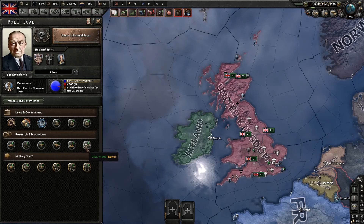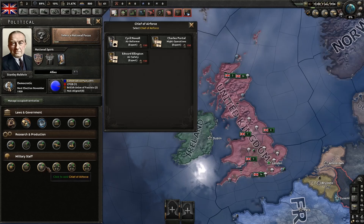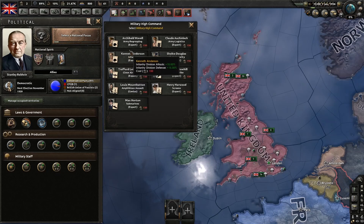That's all the research and production out of the way. Now we move on to military staff. All these are are people you put in power, kind of like the advisors, and they add bonuses to how your army, navy, and air force performs. I like to mix and match with those.